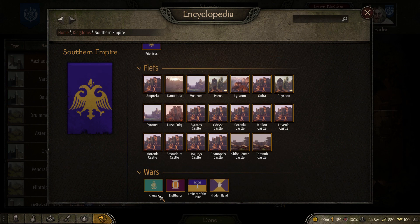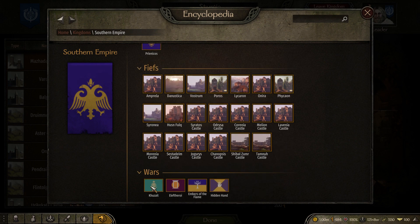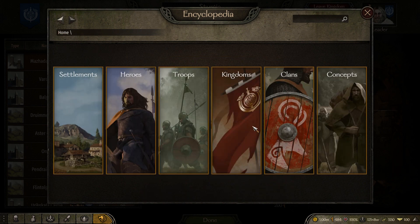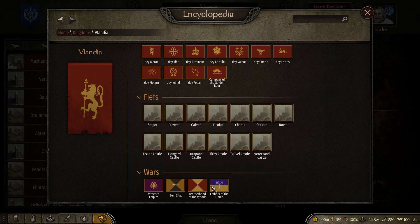We scroll down and we can see that they are currently fighting one major war. These aren't major factions, they are just minor factions, but we can see they are fighting one major war. So they could be a good target because they are already in a war. If they aren't in any wars, they have probably stacked up some troops. We can keep checking — just check everything each month and see how they are doing.